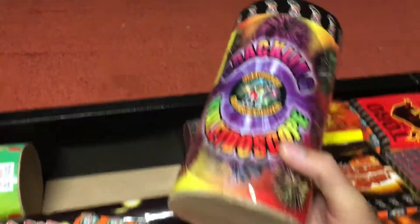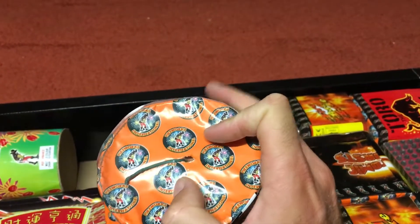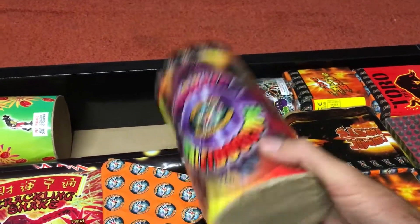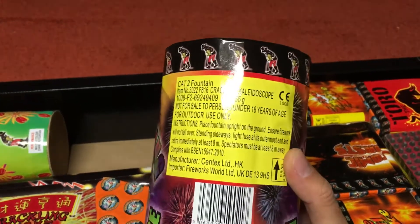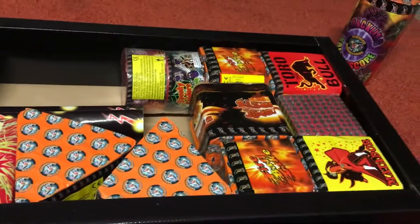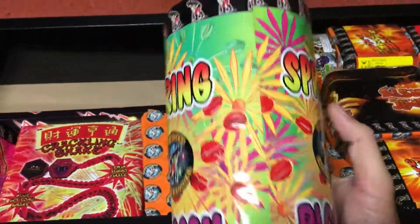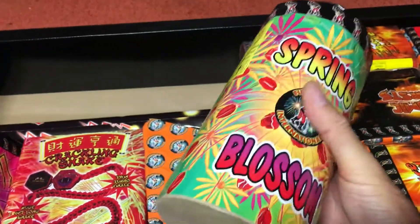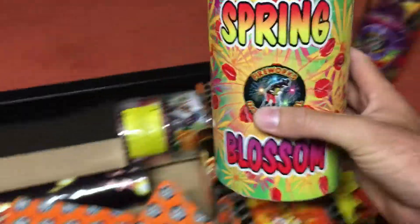The first fountain is Crackling Kaleidoscope, which feels quite light — there's quite a bit of packing in there and the tube is only so big, so don't be fooled by the box size. It's 55 grams. The second is Spring Blossom, which feels a little heavier at 80 grams. I have seen both of these perform online in Nigel's videos and they're actually quite good.